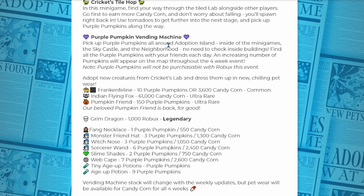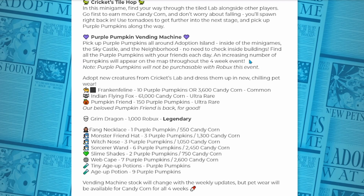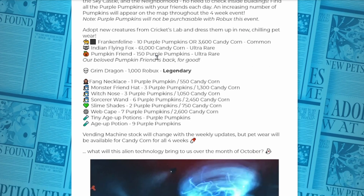Use tornadoes to get further into the next stage and pick up purple pumpkins along the way — you can get purple pumpkins in the mini game, that's cool. For the purple pumpkins vending machine: pick up purple pumpkins around Adoption Island, inside the mini games, the sky castle, and the neighborhood. No need to check inside buildings. Find all the purple pumpkins with your friends — each day an increasing number of pumpkins will appear on the map throughout the four-week event. You cannot buy them with Robux. The available pets this week are the Frankenfeline, the Indian Flying Fox, and the Pumpkin Friend.